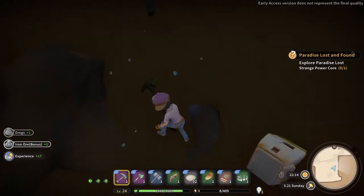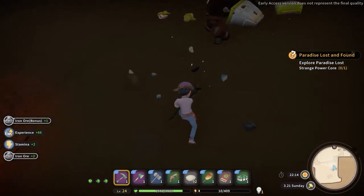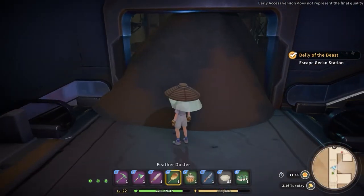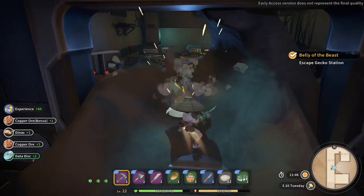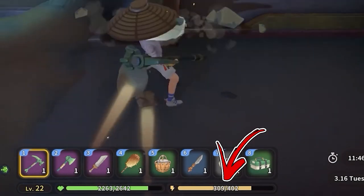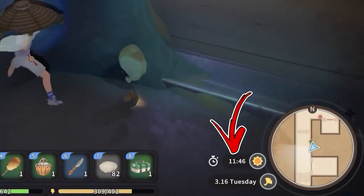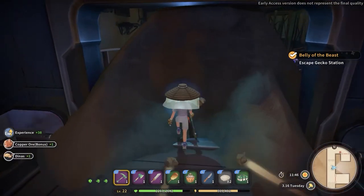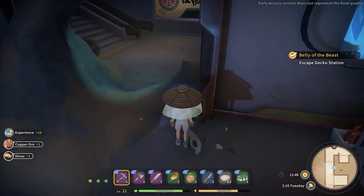A bonus tip: while progressing in the main storyline, sometimes you will visit several dungeons. Pay attention to the terrain in these dungeons, because sometimes you will be able to mine it down the same way you do in the Unseen Ruins. The cool part about these dungeons is that stamina won't be depleted while mining, and the day-night cycle will be paused until you finish them. From some of these dungeons, you will literally obtain over 200 data disks for free.